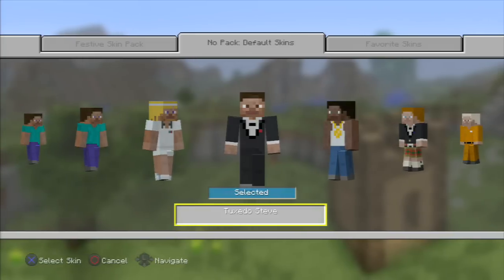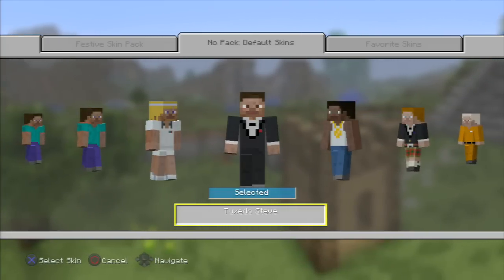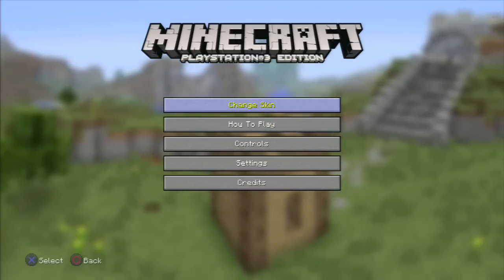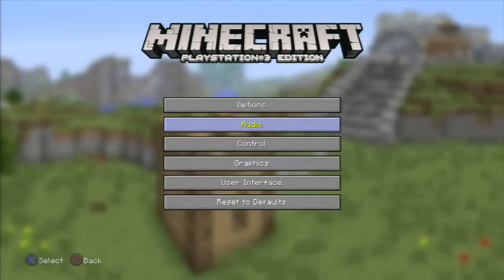Let's go ahead and go to Change Skin. This is the one I selected. I don't know if you can actually get your other skin as of right now — like the skin that you're used to having. As far as I'm aware, that doesn't seem to work at all. So there are settings, and you can change your options and stuff like that.